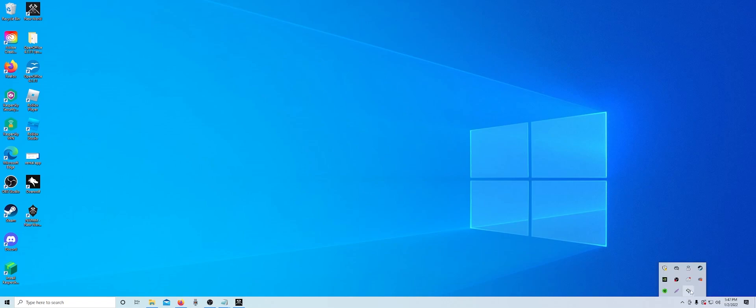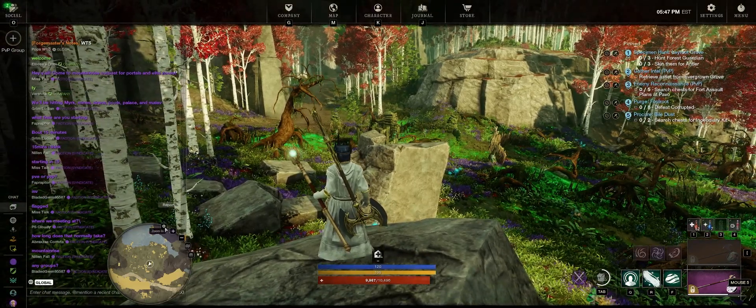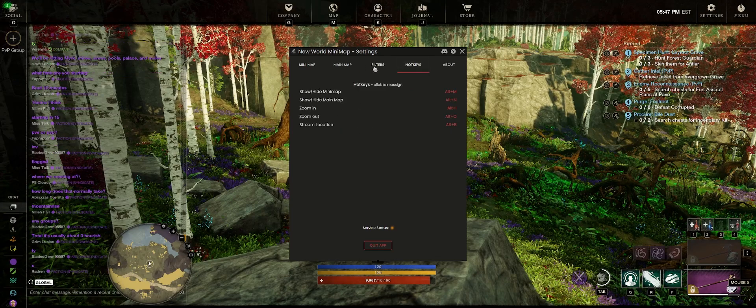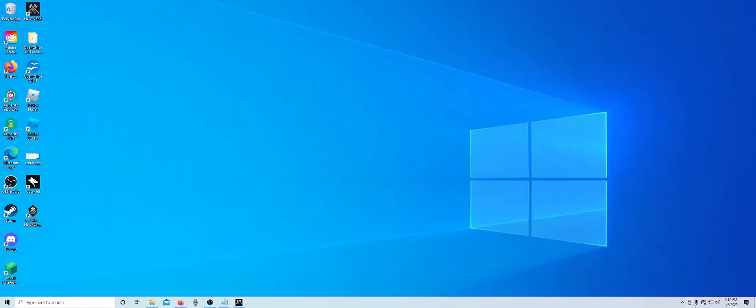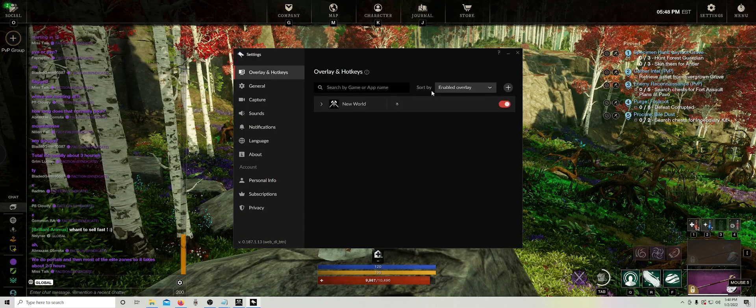Just go here — there's a hotkey to turn this on in the game too. Go into Settings, Hotkeys. Enable Overlay — just make sure that's on.